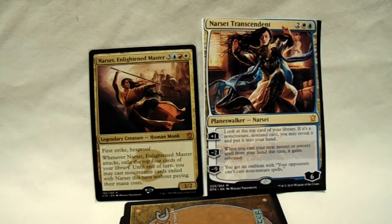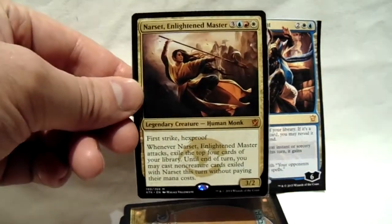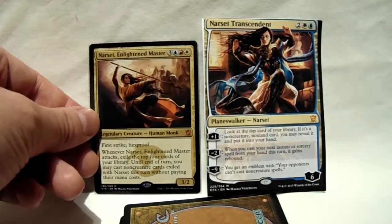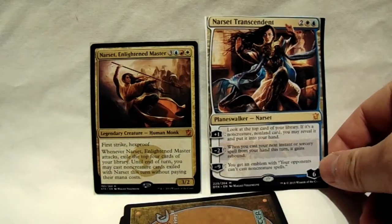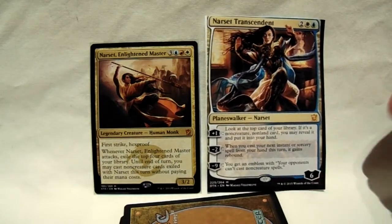The fact that Narset Enlightened Master can then play Narset Transcendent — one can play off the other — is amazing. This variation of Narset I like doesn't use creatures or planeswalkers too much, but I've seen some incredibly scary ones that have a lot of planeswalkers who just drop on the field whenever she swings. And if they're stuck in your hand, you can get them with Narset. You could play abilities with proliferate to build up your other planeswalkers faster with Narset Transcendent. There's a really amazing synergy where one enables the other.